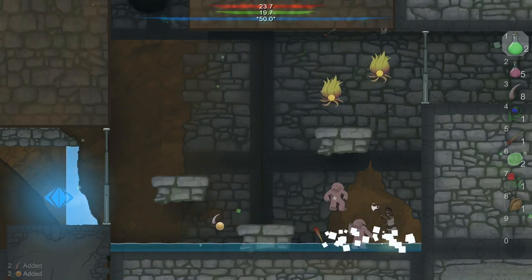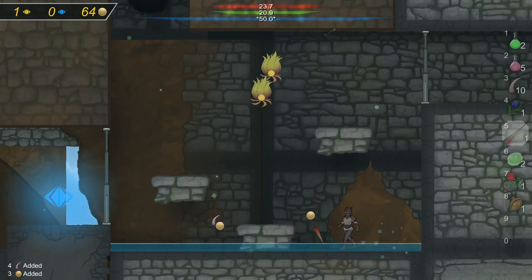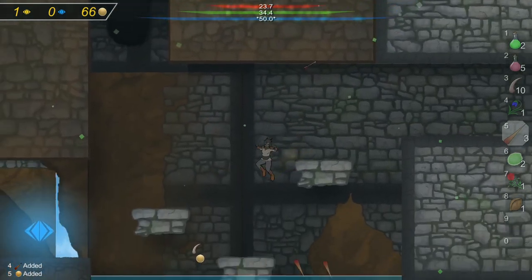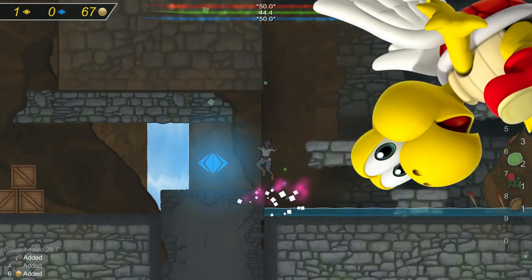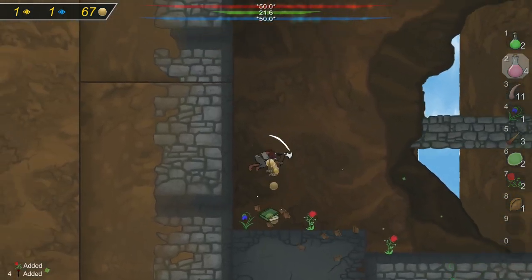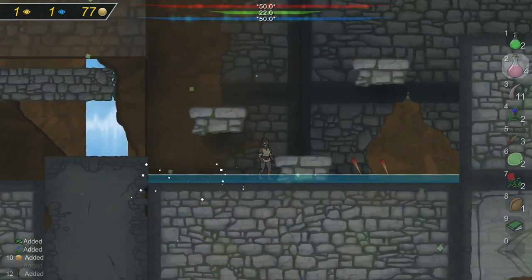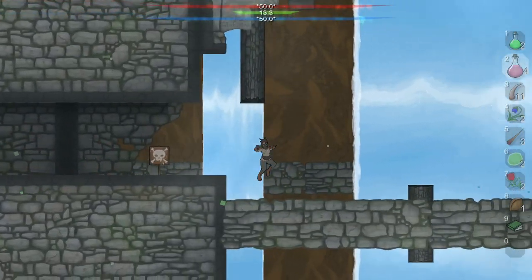Maybe instead of jumping on top, we make it so the enemy can only be attacked from the side with a shell — oh yeah, that's a Spiny. How about instead of walking, we make our enemy fly? That'll be much more difficult to land on top of — that's a Paratroopa. What if the enemy doesn't really move anymore but starts launching projectiles at the player? That's a Hammer Bro. As should be clear, incrementing difficulty and creating a more interesting enemy is largely just a matter of closing the window of opportunity — just make the player have to strategize a little bit more than before.